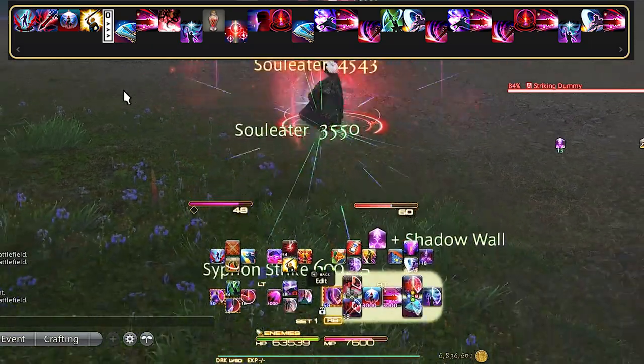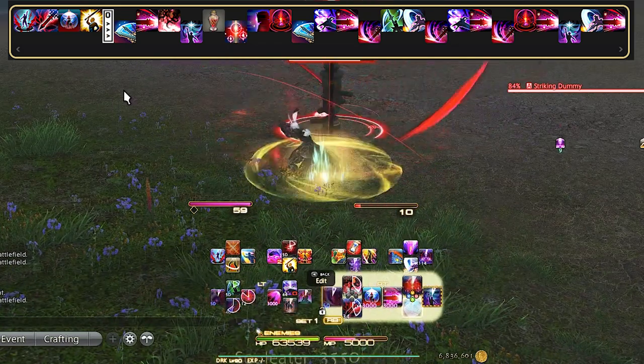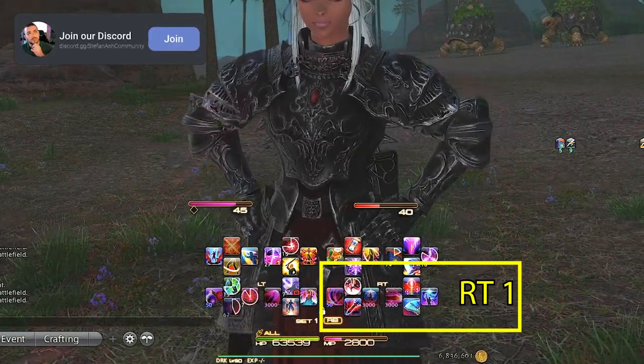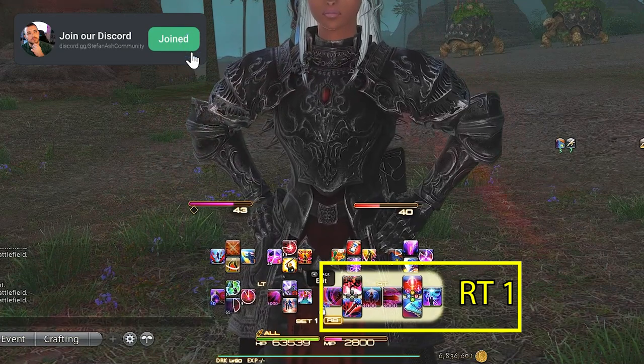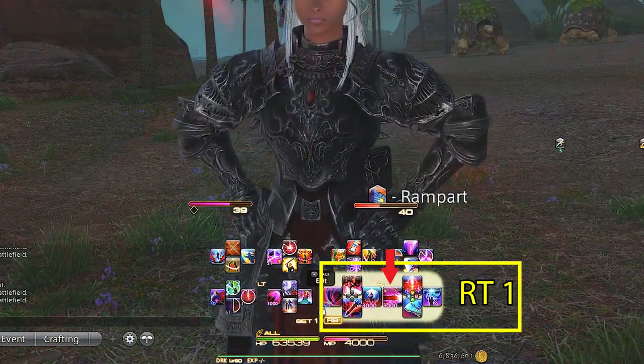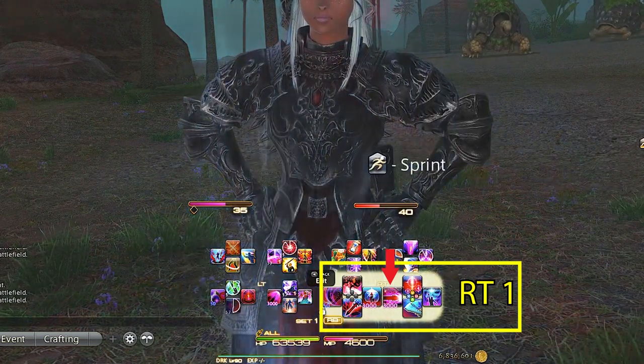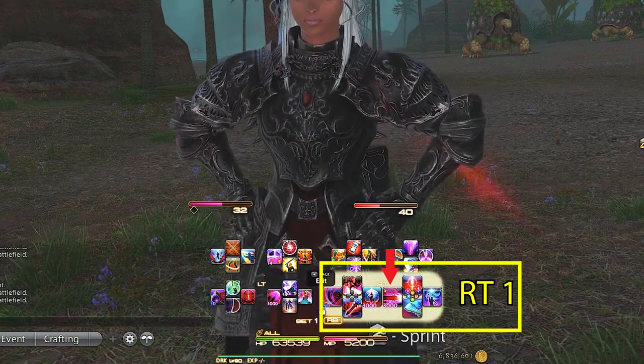It will take some time to practice to make it feel right on controller. Using this setup, let's build our cross hotbars one section at a time. Right trigger 1 is always our main GCD combos: Hard Slash, Siphon, and Soul Eater. We also have Edge of Shadow here, as it's our consistent weaveable for the rotation if you have MP, keeps our damage buff up, and gives us access to our big damage Shadowbringer ability.